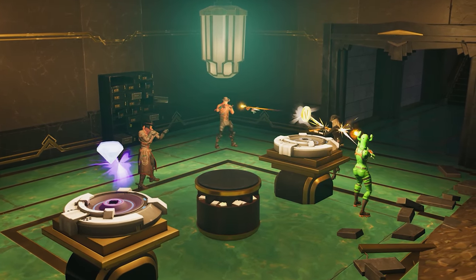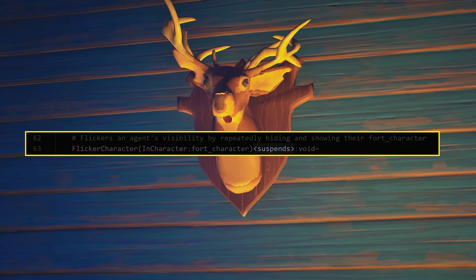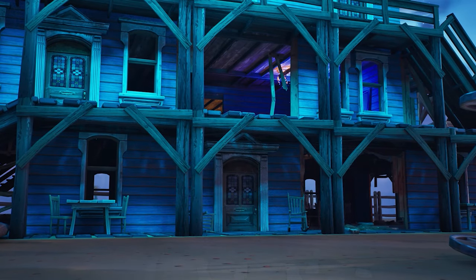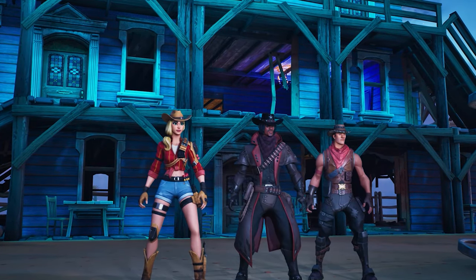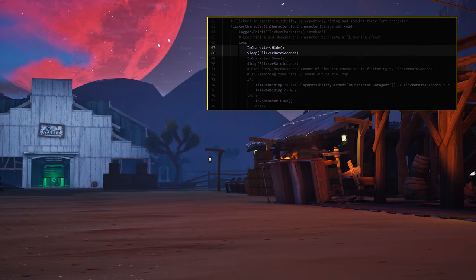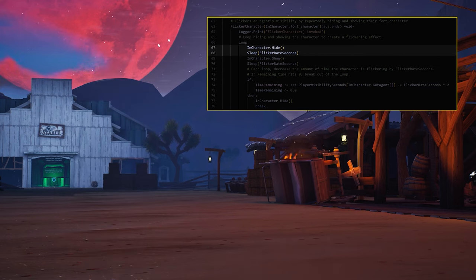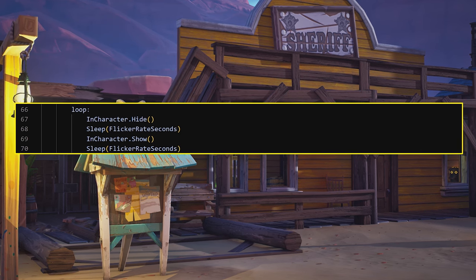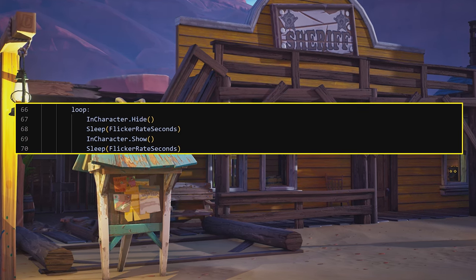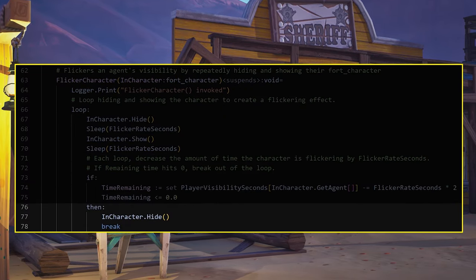To handle flickering players, add a new function called FlickerCharacter that takes a FortCharacter. Because players will be flickering over time, you need to add the Suspend specifier to make the function asynchronous, which lets it run parallel to other code. In the function, you need a loop that will hide the infiltrator, wait the amount of time they should stay hidden, turn the infiltrator visible, wait the amount of time they should remain visible, and repeat. This causes the flickering effect meant to allow players to track them. To return their invisibility every loop, decrease the time the character has left to flicker. And when that time remaining hits 0, hide the character and break out of the loop.